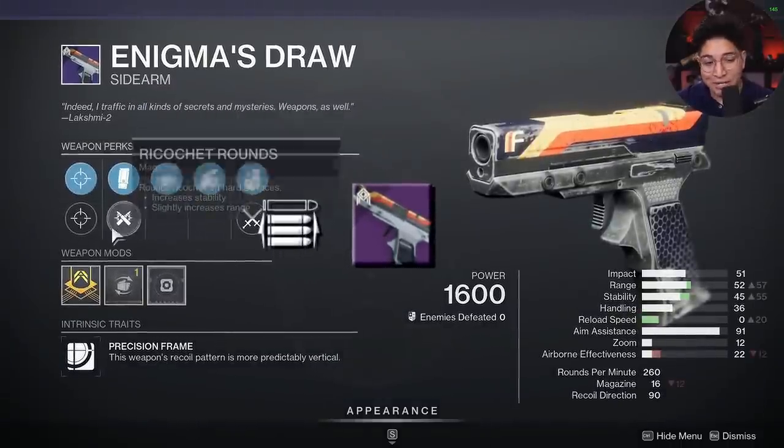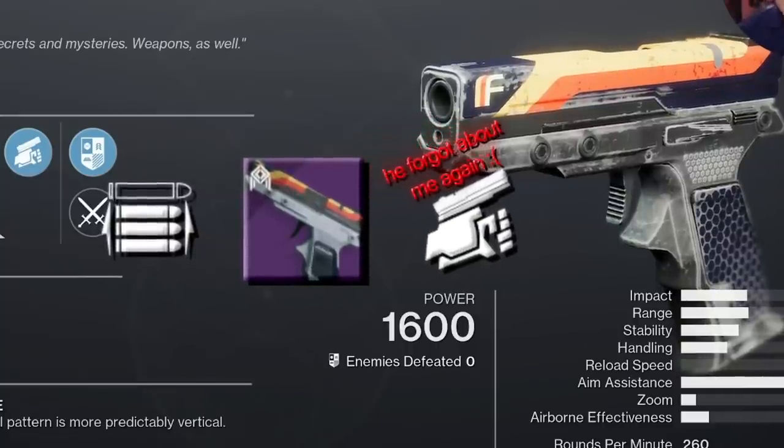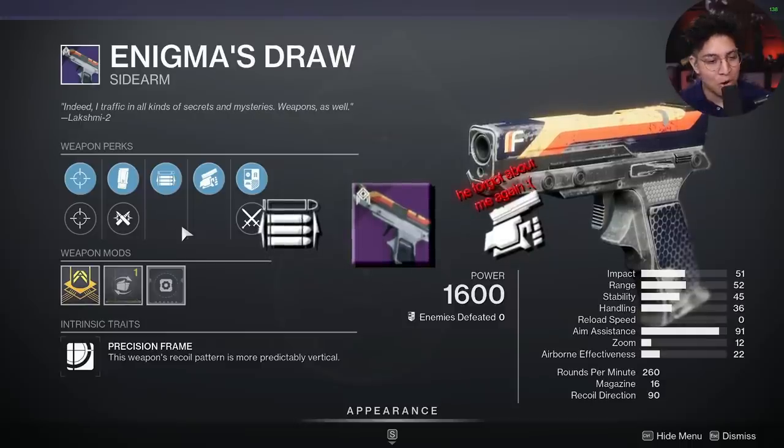Enigma's Draw, a Sidearm with Opening Shot and Ricochet Rounds. If you're looking for a sidearm to mess around with, you could definitely use this, but there are some better options, like Drang.